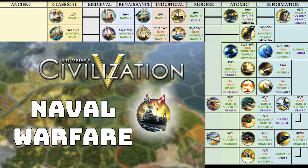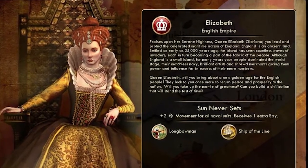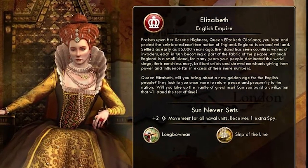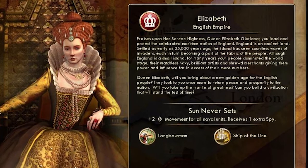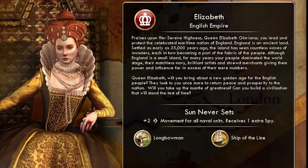Let's discuss some civs you might want to play. Elizabeth is the obvious choice. England is a fantastic naval civ that provides just a generic plus two bonus to naval units. The Ship of the Line is also an incredibly powerful and agile unit — I would say the best naval unit in the game.